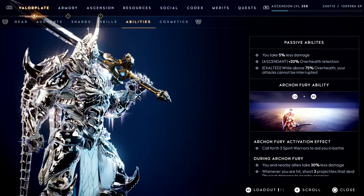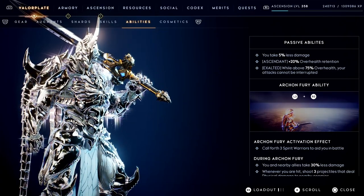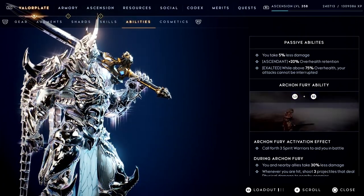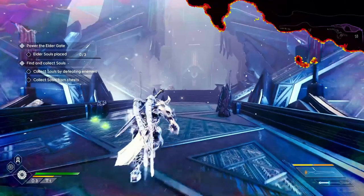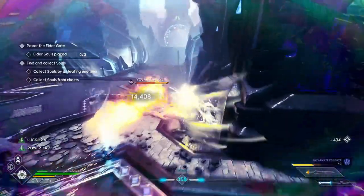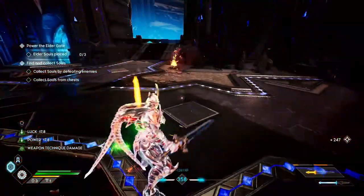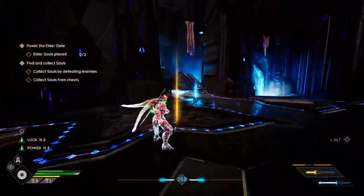Speaking of passives, his ascendant passive is plus 20 over health retention, which is already very useful for a valor plate that can gain so much over health. His exalted passive is also very strong: while above 75% over health, your attacks cannot be interrupted. It's essentially a slightly nerfed force barrier, but it's still very good. With Aegis Horn, you're going to constantly be generating over health. I can see why this is a valor plate a lot of people are using to complete exalted Towers of Trials. He is a very cheesy valor plate, and placing his banner to freeze ads while gaining over health is also very nice.